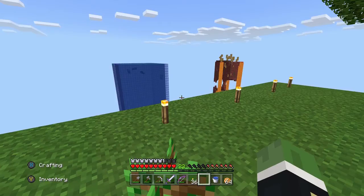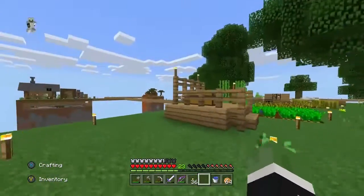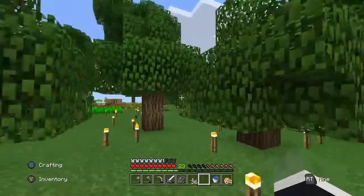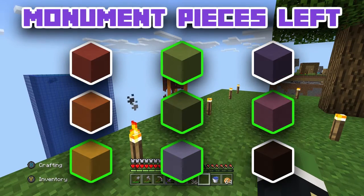So if you remember the last episode, we ventured into the spider cave — the tree-roofed one. We had a lot of fun there, but we did manage to find another block. We got the light blue block. So if we bring up the scoreboard, we are looking at five blocks now. That's great. We're making progress.